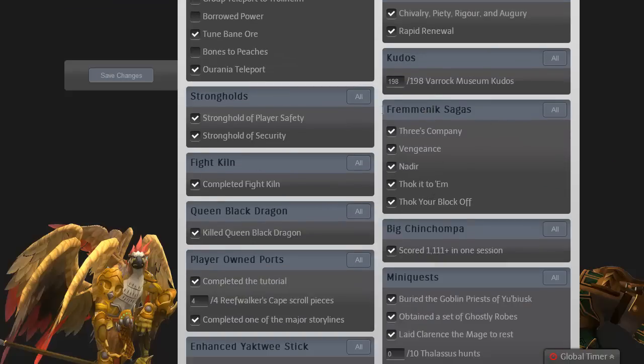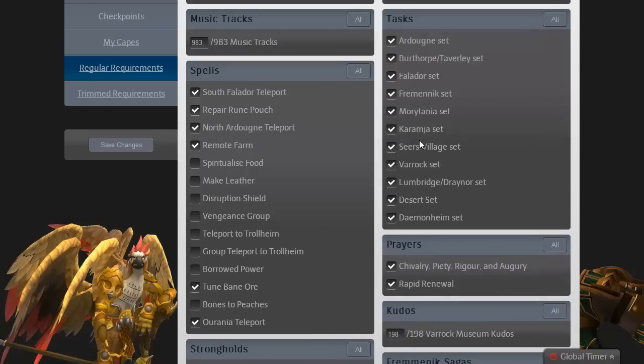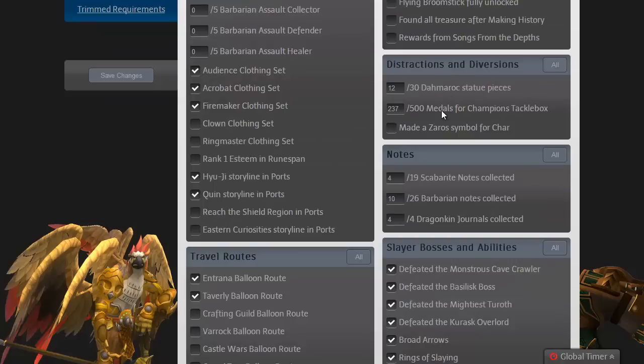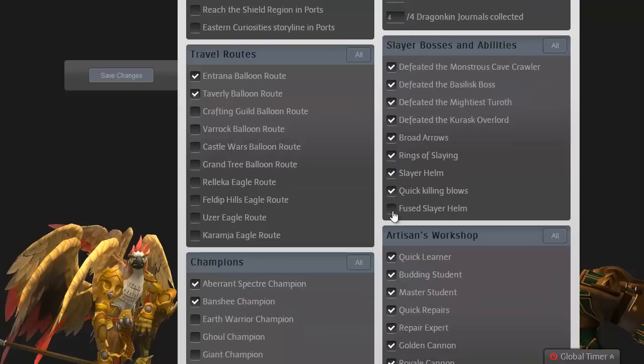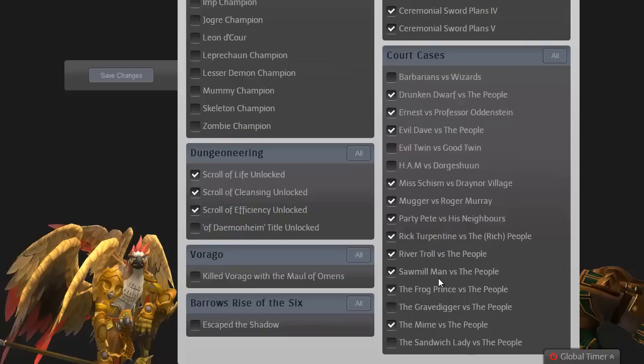Like the Fremennik Sagas, I had to do that for the Daemonheim tasks. Player-owned ports, I just do that. And the Fight Kiln, I did that just for fun, not really for the completion cape. I had to go out of my way to do a few things like the 1000 charm sprites caught - I did get that done a while ago. Looking at the trim requirements, all I've completed for trimmed is the 500 Firemaking corpses, I'm about halfway for the medals for the champions tackle box, and I have a lot more Barbarian Notes than 10 - I think I'm around 15 or so because I kill a lot of Mithril Dragons from Slayer. I have all these Slayer abilities done and Artisan's Workshop is completely completed.